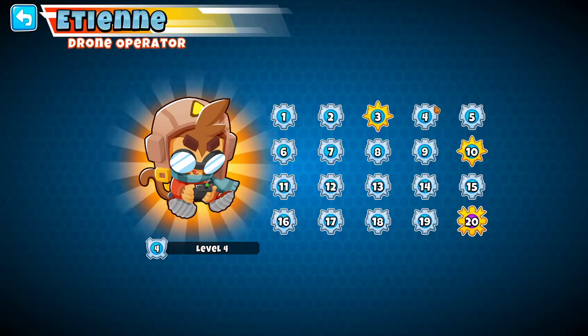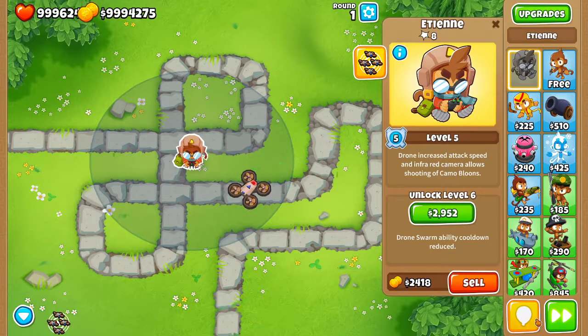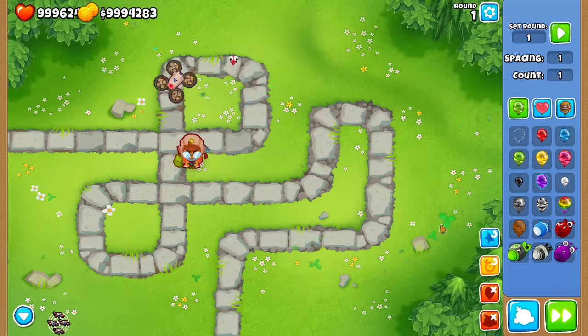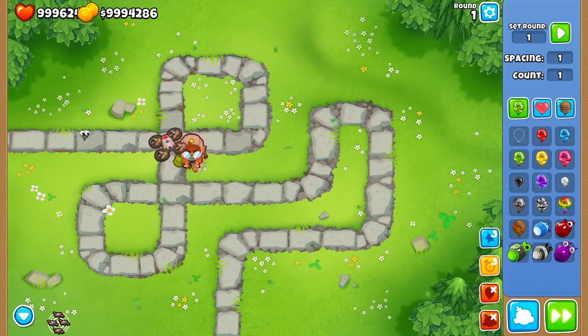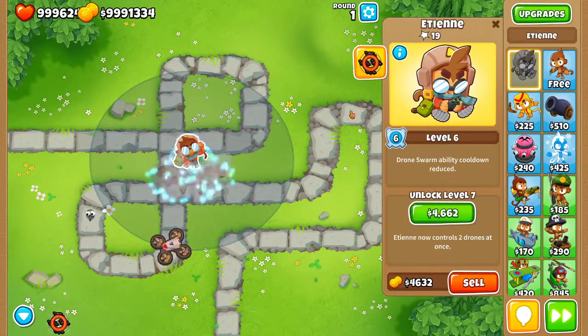Level four is increased popping power — I accidentally upgraded to level five. Level five is drones increased attacking speed with infrared, so they can see camos now. Can they pop leads? No. The drone swarm ability also has less cooldown so it comes up quicker.